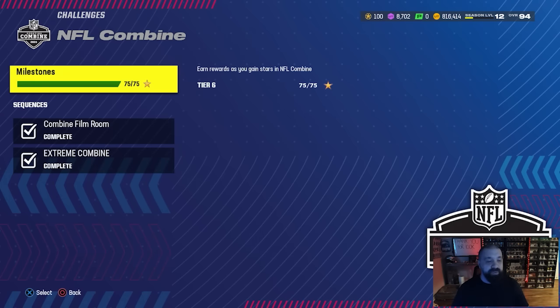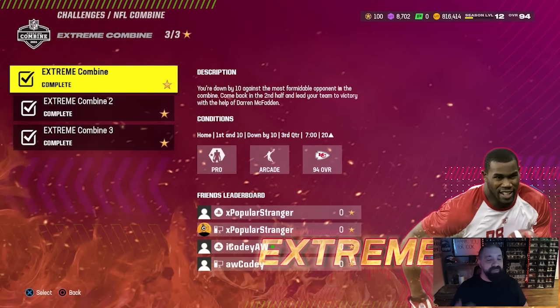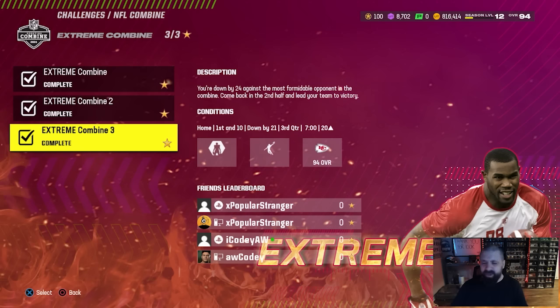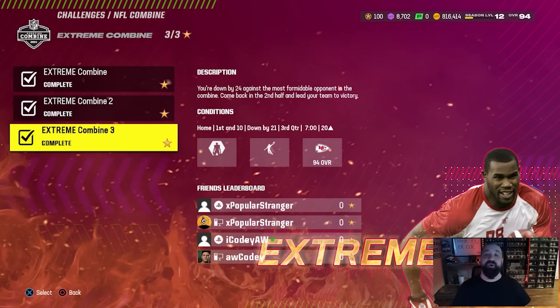EA made it a little challenging, but I think most of you can complete this. A lot of people messaging me on Twitch and Twitter are struggling with the third solo. You have three solos to beat once you unlock them. The first one you get the ball down 10 with 14 minutes of game clock — not too difficult. The second you're down 14. The third says down 24 in the description but I'm pretty sure it's only down 21. You still get the ball with 14 minutes of game clock, and I beat it 77 to 52 — down 21, winning by 25.